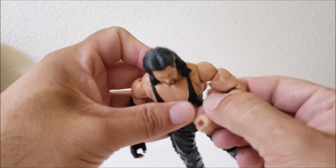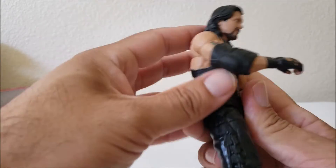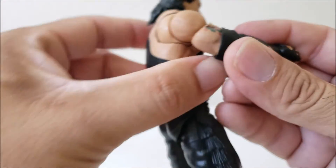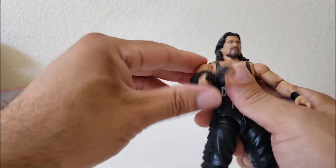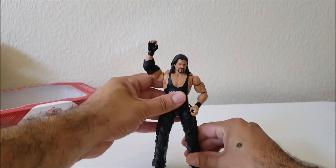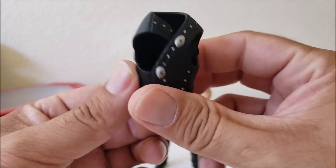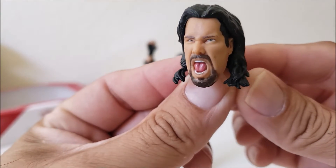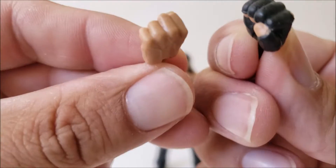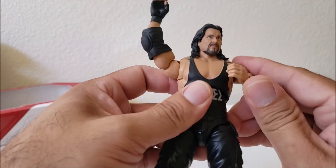You already know — double-jointed elbows, waist turn, swivel there. See, there's a tattoo right there. Very nice figure — double-jointed knees. So there is Big Daddy Cool Diesel, and he looks awesome. I like this figure. He came with his jacket. You have the screaming face and then two closed fists. So that's Diesel — he looks pretty awesome. He's gonna look nice next to Shawn Michaels.